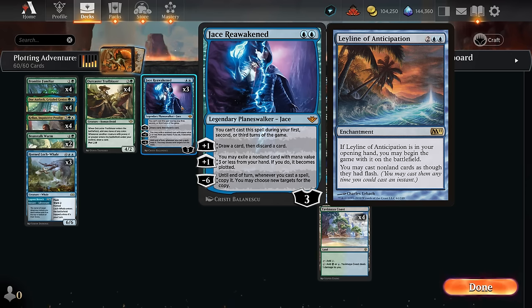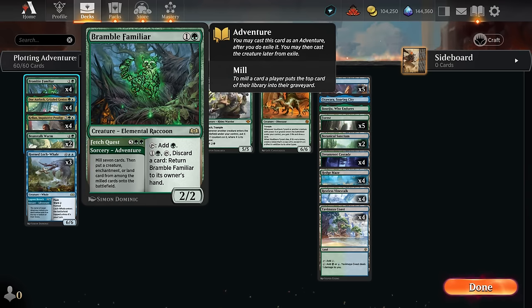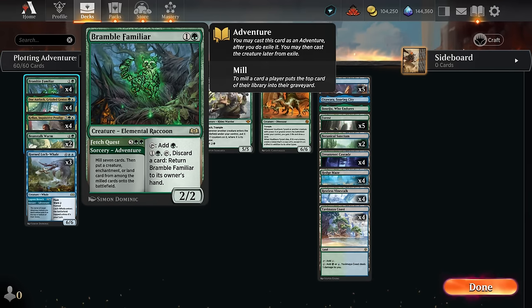Once we play Jace we can either use the plus to draw and discard, or we can exile a non-land card with mana value three or less from our hand. If we do, it becomes plotted, meaning on a following turn we can cast that card for free. Jace has a pretty neat synergy alongside Bramble Familiar: even though Bramble Familiar itself is a two-mana creature, if we exile it with Jace and essentially plot it, we can use the Fetch Quest adventure side of the card and cast that seven-mana sorcery for free.